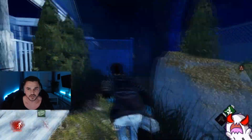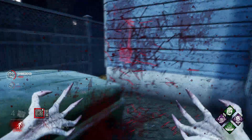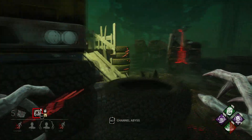This is very similar to how the Spirit works as well. Because of this, it's important that you manipulate the red stain and shades, and have a basic understanding of looping. You will also have to preemptively pounce sometimes to make it work, as you won't make it with the pounce otherwise.